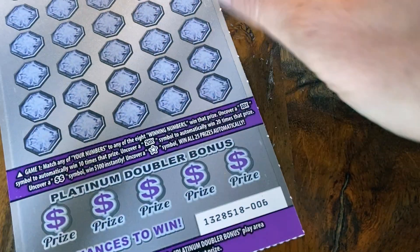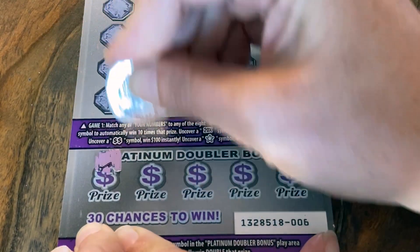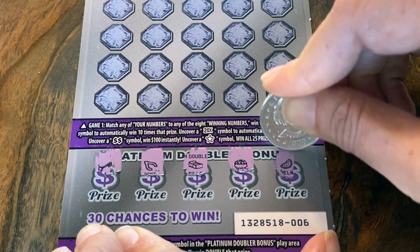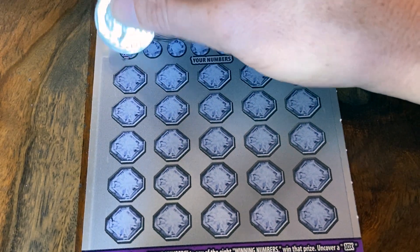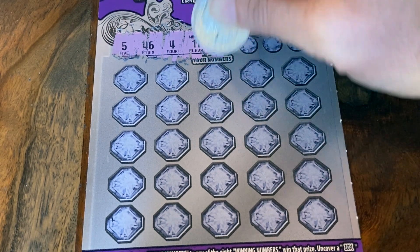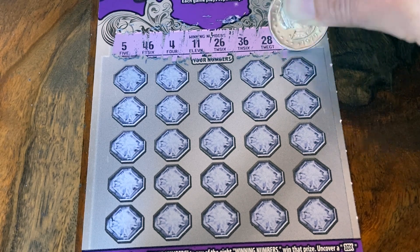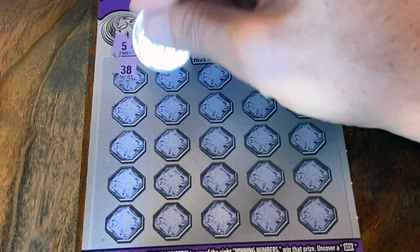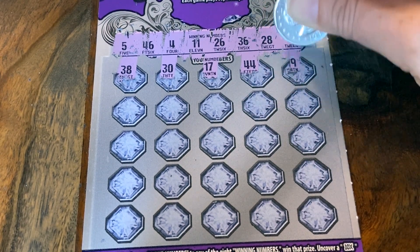Different random ticket, different store. This one is number six. Let's see if we can find that bonus diamond down here. Key, bone, bills, coins, and mill. Let's see what our winning numbers are: 5, 46, 4, 11, 26, 36, 28, and 12. Here we go — let's find a nice match, a multiplier, a star. I really want to see that star.